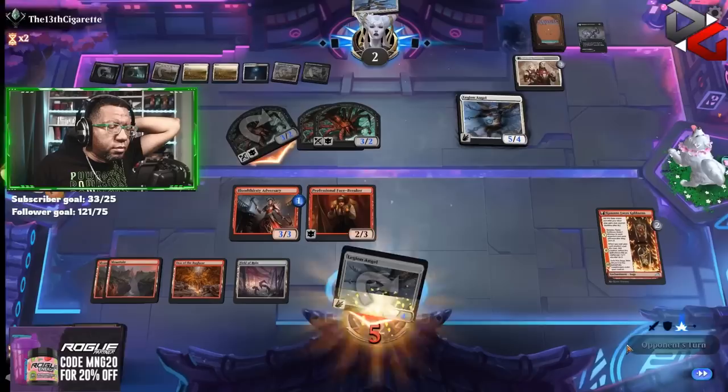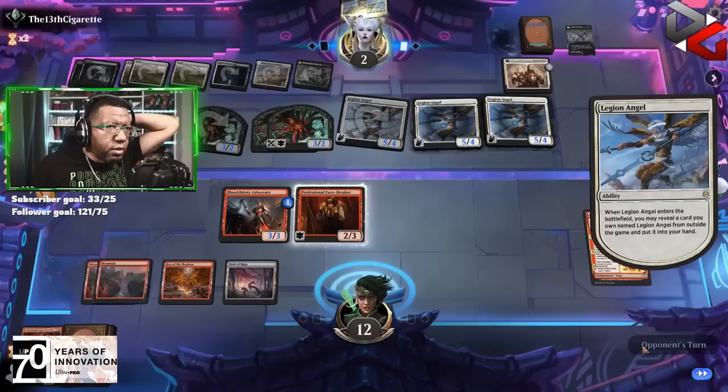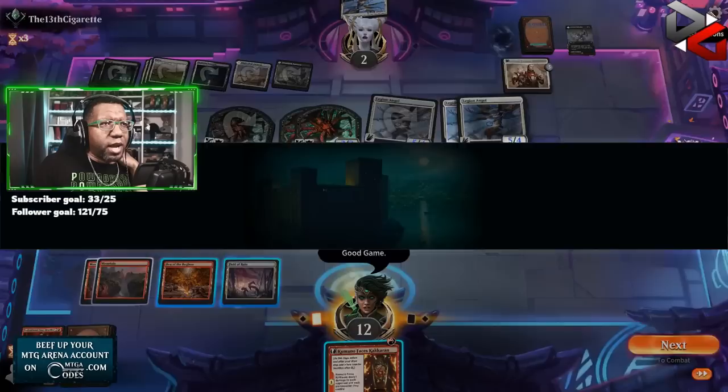No blocks. They're going to obviously play that — there's no reason not to. Take our turn. Oh, that's so close but so far away. Dang it — needed a land. That is not going to do it for us. We just got stuck for too long. GG's — finally got a loss.